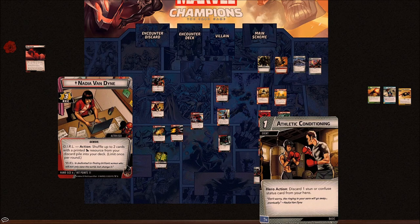One more basic card: Athletic Conditioning — hero action, discard one stun or confuse status card from your hero. It's a savior for She-Hulk, Thor, and Hulk, and people who really suffer when hit with stun or confuse. The problem is it's an event, so you've got to draw it at the right time. If you're looking at clearing stun, you could just bring a Haymaker — it costs one more but works to clear stun, and if you ever aren't stunned when you draw it, it's at least not useless. It might work better as an upgrade or preparation — conditioning is something you do ahead of time.